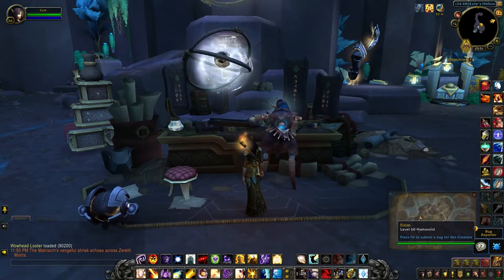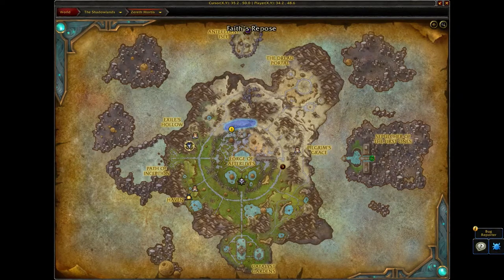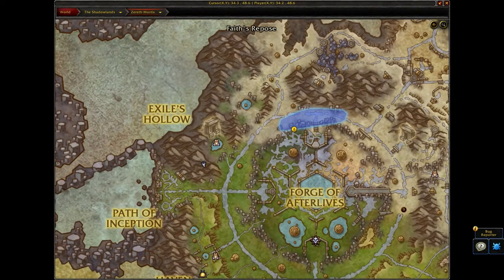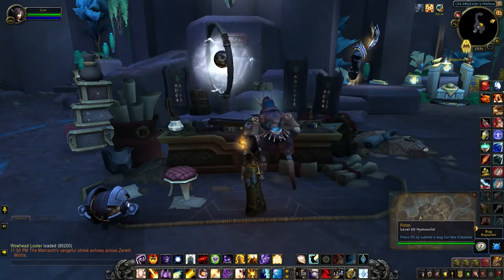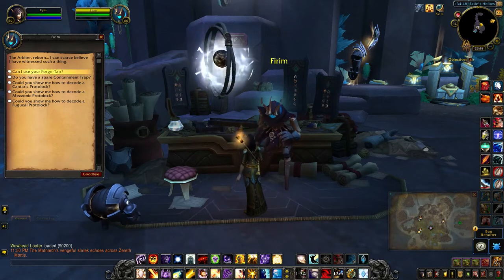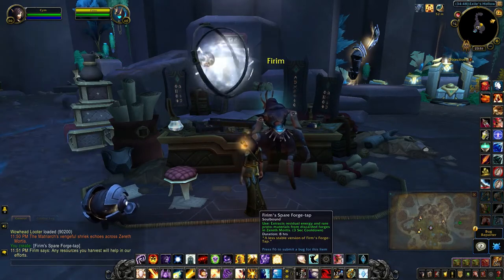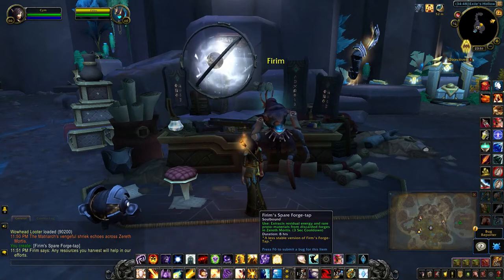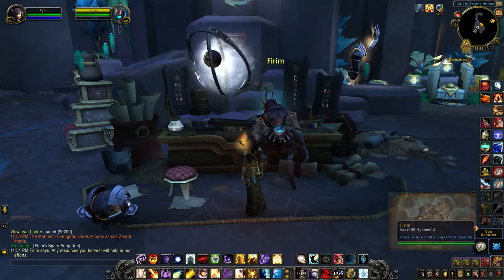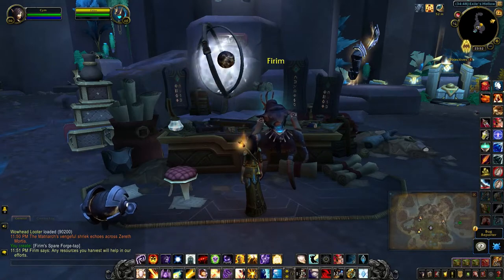For the Wicked PokéPok Costume, come to Exile's Hollow and speak to Ferrum. Ask him for one of the spare forge taps. If you haven't done the quest, then check out the card or the description for the questline.